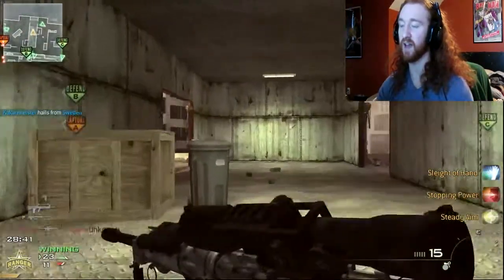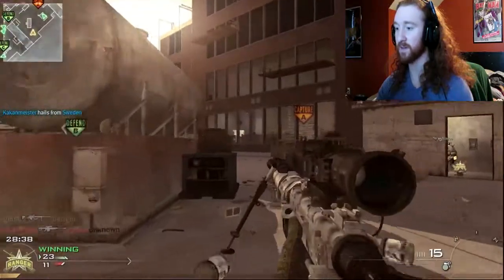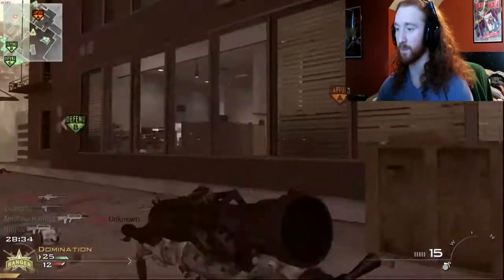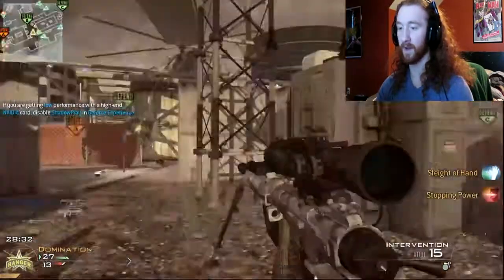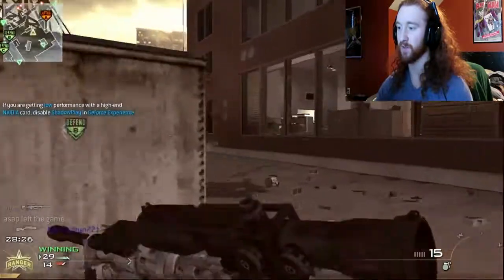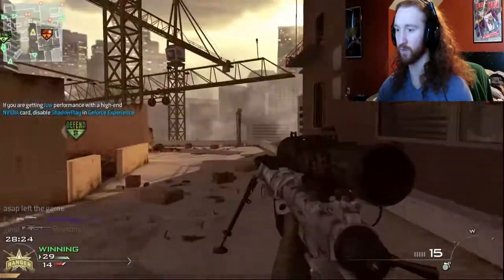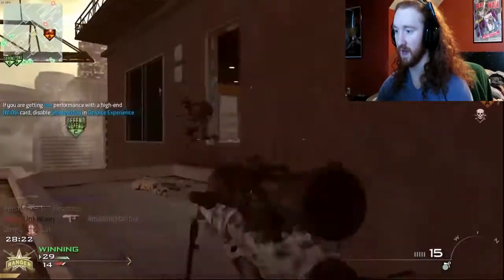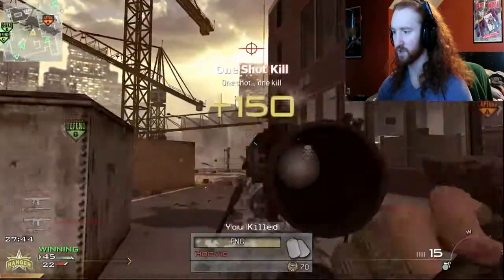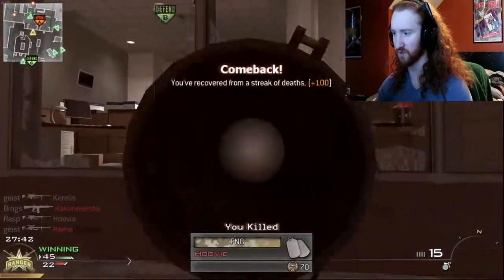I realized my FPS was dropping — not lag — because the DLC maps like Nuketown have really high texture packs. Right now I'm on 90, which is like the base textures, so I can't go higher. I get around 40-50 FPS and it won't stay stable. Domination lobbies that are populated are actually kind of hard to find too.